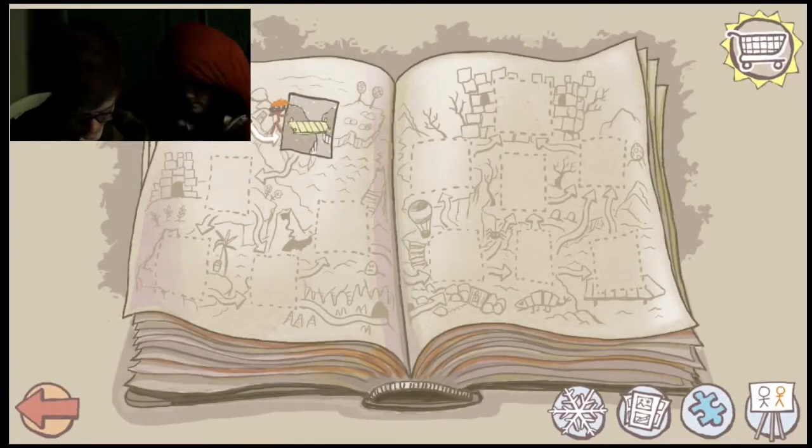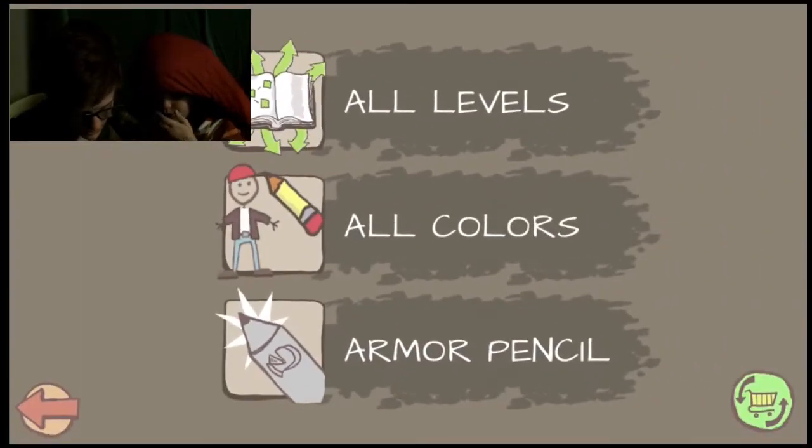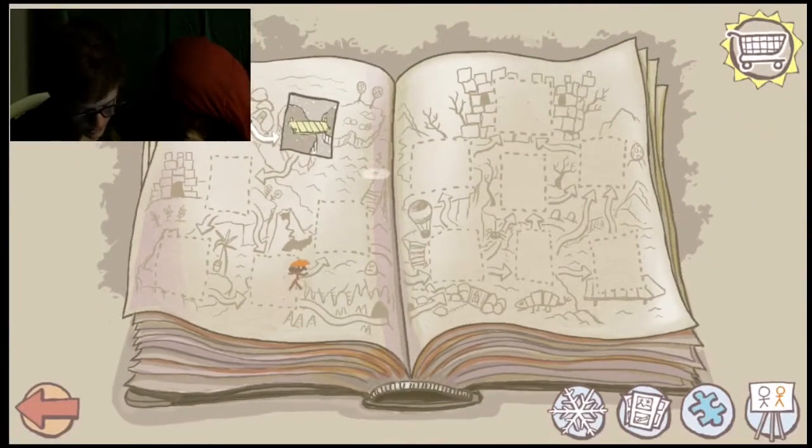Hold on. Wait! Sorry, I didn't mean to slap you. All colors. We don't need that. Armor pencil. Ooh, that's cool. And all levels. The armor pencil's the only thing I'd want, because I don't think you can just get that. I want to go in this level.